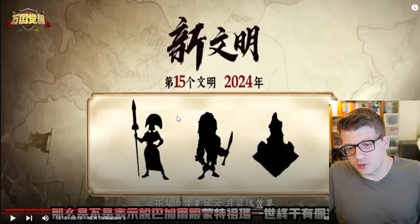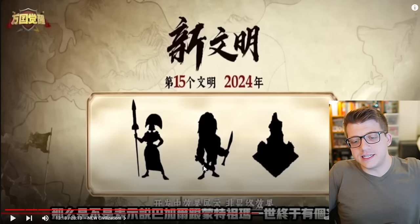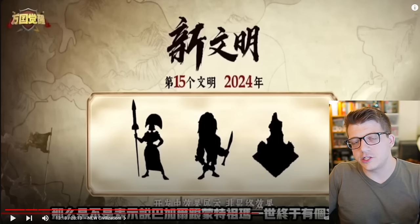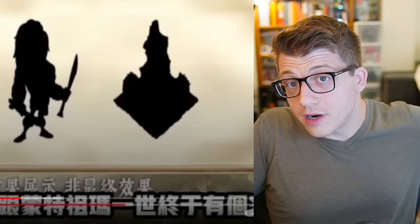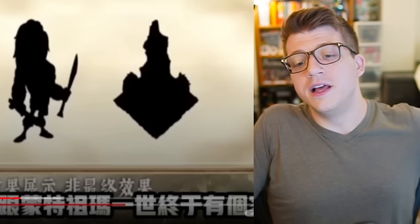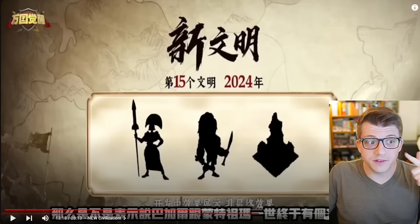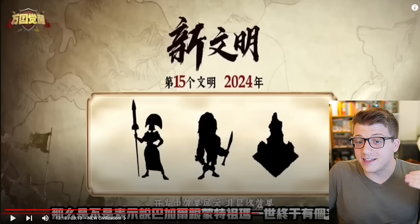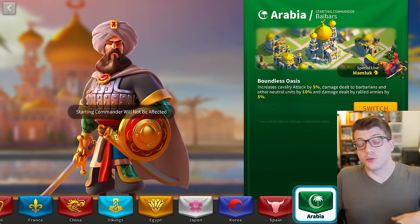The other silhouette clearly looks like a woman — small waist, big hips, a traditional woman's silhouette. One of these is going to be your epic commander and the other your legendary commander in Rise of Kingdoms — that has always been the case with every new civilization. We have no idea what the details of this civilization are going to be, but I think there are two very viable possibilities.